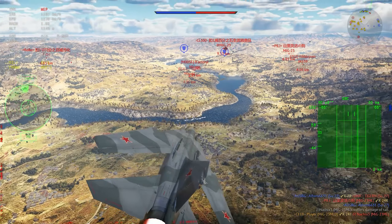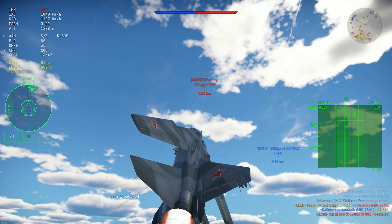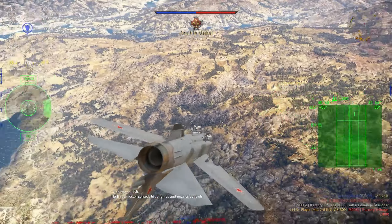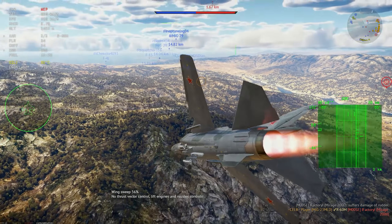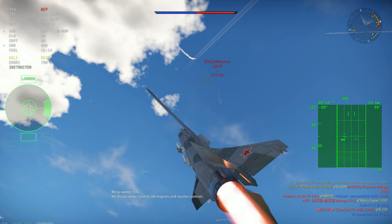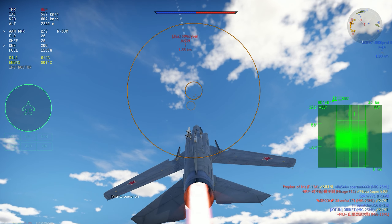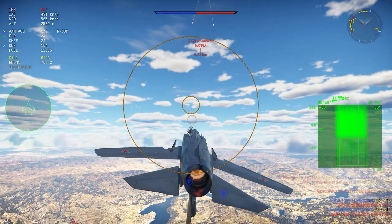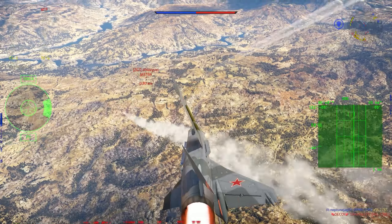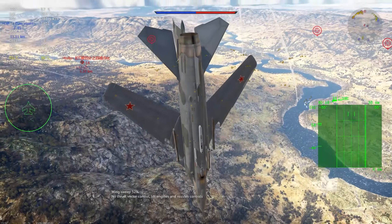So it's problematic. To fight the fourth generation top tier meta, I think the R-73 should definitely be added. But to fight F-4s, F-5s, and MiG-21s, it's not a good idea — it really isn't. The R-60M is an okay missile; I love flying with it, but it's not the greatest. It's not as bad as people say either, so it's pretty balanced against third generation aircraft.